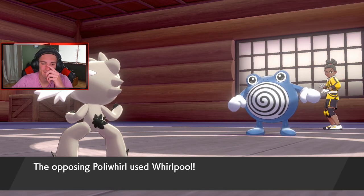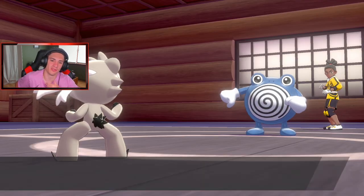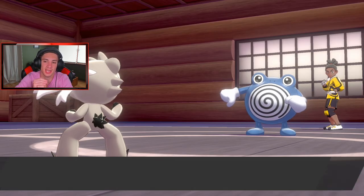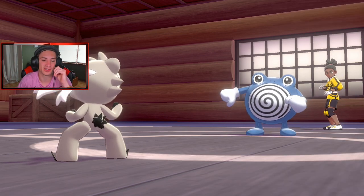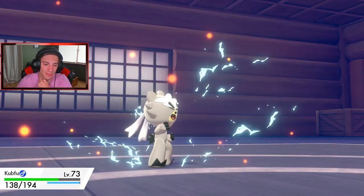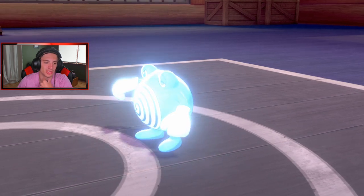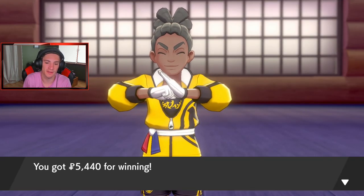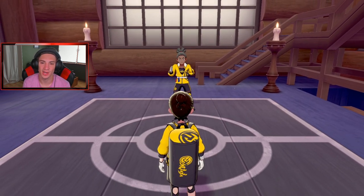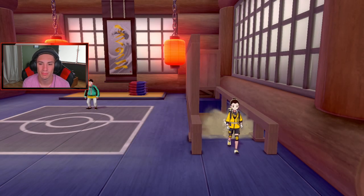Poliwrath uses whirlpool to trap us — I'm debating whether to use a potion on Kubfu because I don't want to lose and redo this. Another brick break and we take it out, hitting level 74! That was battle four. One more left — I'll give a potion mid-battle if needed. Up the stairs of the dojo we go, and there's Mustard waiting at the top!